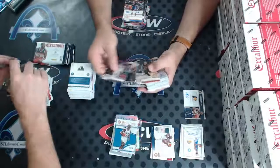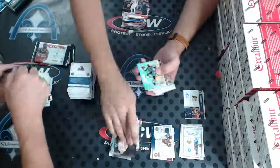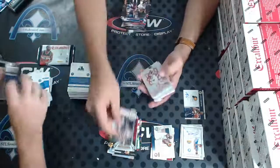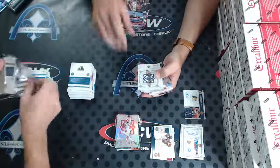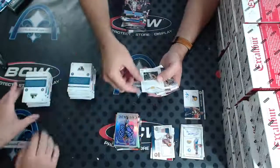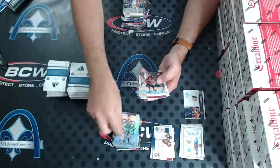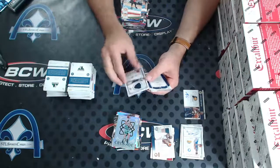Shaq for the Magic. To 149, Ilyasova for the Hawks. D. Wade to 49 — nice one. For the Pelicans, Anthony Davis to 49. Jerry West for the Lakers to 199. Ryan Anderson for the Rockets. And George Niang for the Pacers.